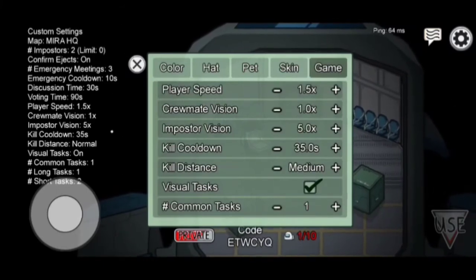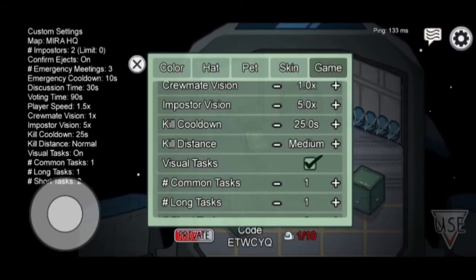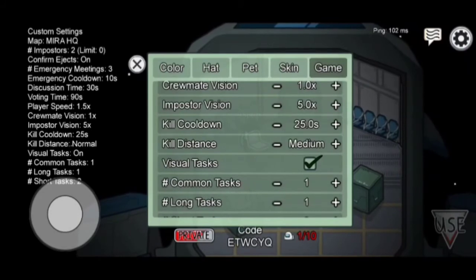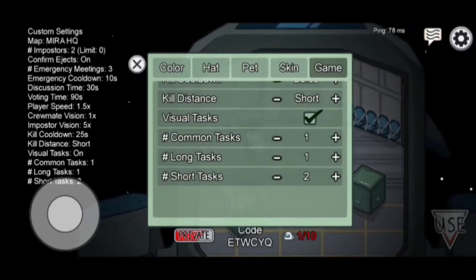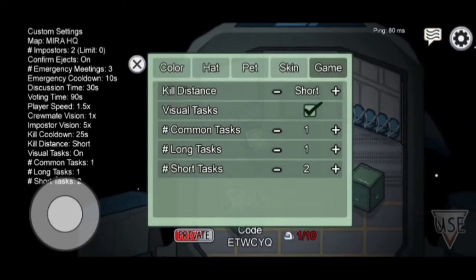Kill cooldown should have a maximum of 35 seconds and a minimum of 15 seconds. Kill distance should be short or normal — never long.